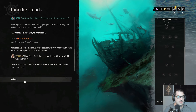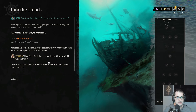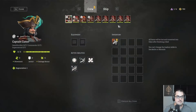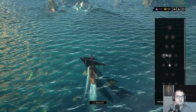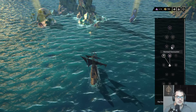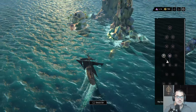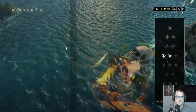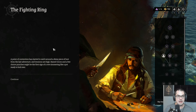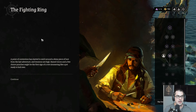With the help of the mermaid, you successfully catch the end of the rope and swim to the surface. The trunk has been brought on board. Let's go to the fighting ring. Point of contention has started to swirl around a shiny piece of loot from the last adventure, and tensions are high. Raised voices and a few choice punches might be the first sign of a row, simmering like a pot ready to boil over.